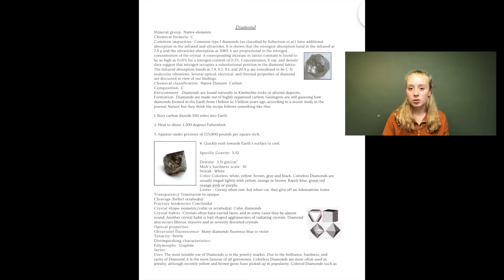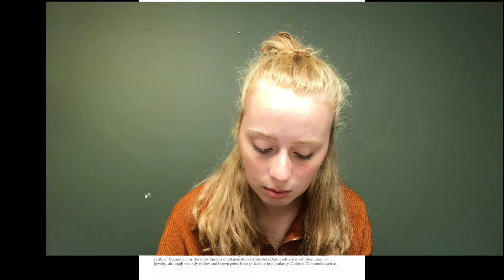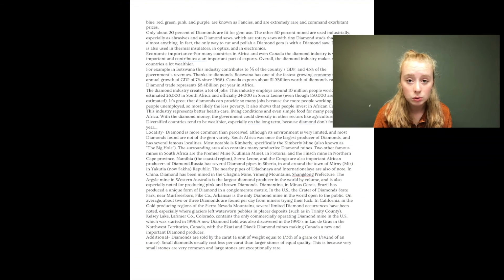Most of these binder pages are made through copy and paste. Don't type out the entire thing — copy and paste is going to save you the most time. If you're typing everything out, you'll be working on this binder for a very long time. You also have fracture tendencies, crystal shape, crystal habits, optical properties, ultraviolet fluorescence, tenacity, and distinguishing characteristics.